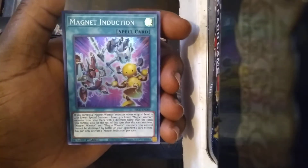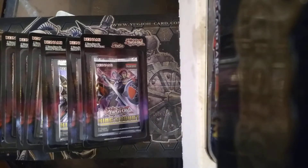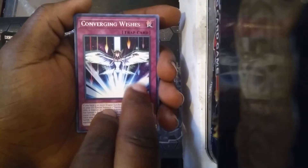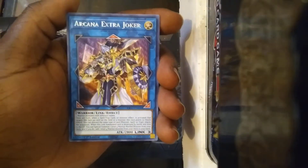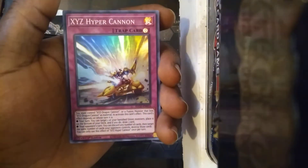So I might look back into the Magnet Warriors. Let's see what other kind of support they have inside of here. Now I don't have my sleeves next to me, but if we pull some heat I'm going to get up and go find these sleeves. Got a couple different sleeves to work with. So we got Majestic Dragon, some startup support, ZW Cloud Castle, Covering Wishes. Got a Rescue Rabbit — okay, I haven't seen that monster in a while. Arcana Extra Joker — that was the Link one I was speaking of earlier. And XYZ Hyper Cannon, so we also got some of the Union support it looks like. XYZ Dragon Cannon support.